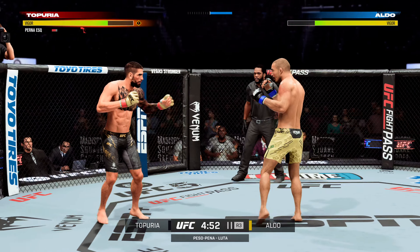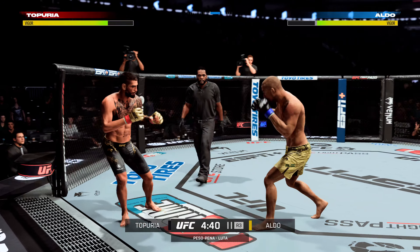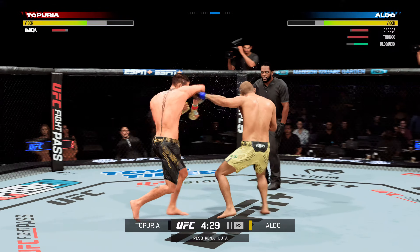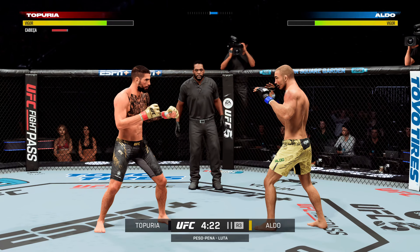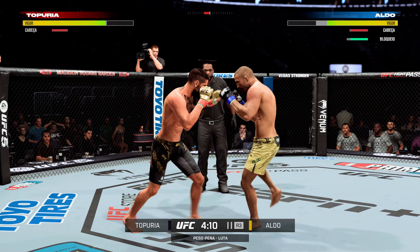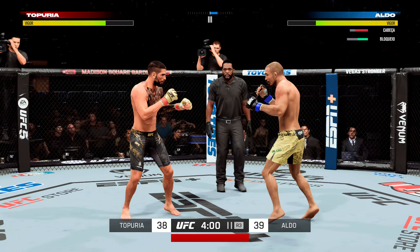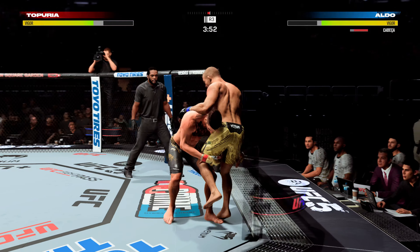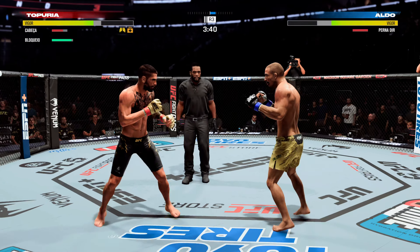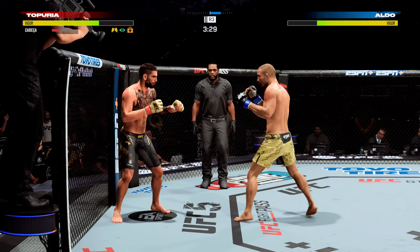Great job getting that kick to the target. He did a great job of locking that punch. Toporia's swelling now around the jaw area — we'll keep an eye on that as the fight continues. Short uppercut in the clinch by Aldo. He's hurt bad — he's got to press him, got to chase that finish down now. Big right hand. Head kick lands. He's hurt.